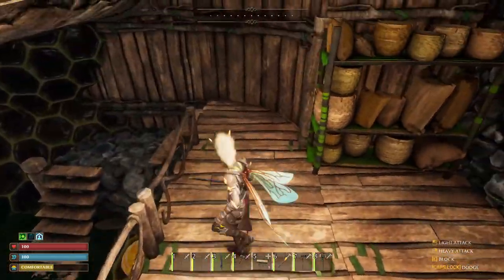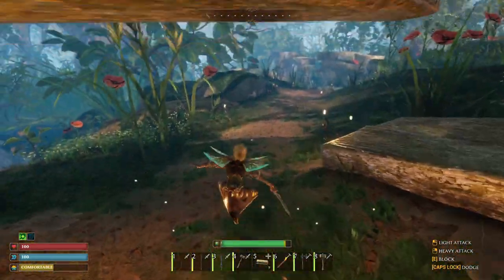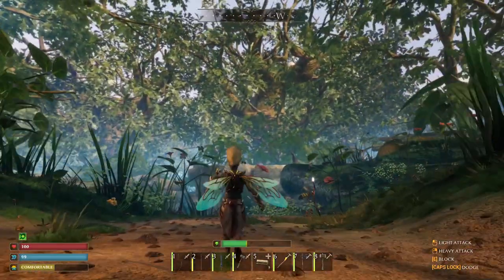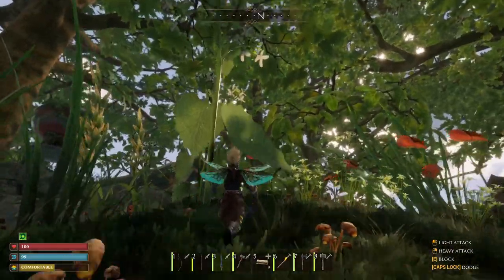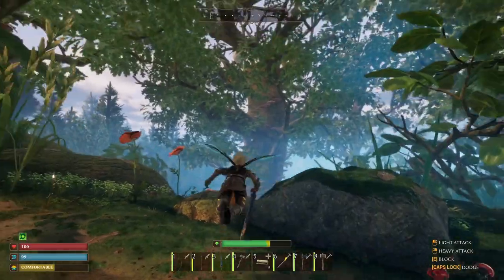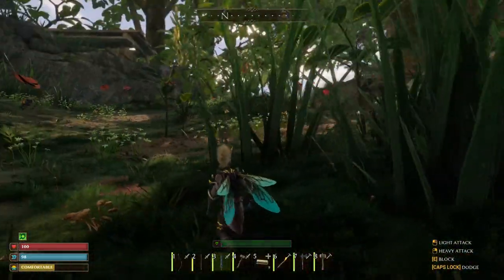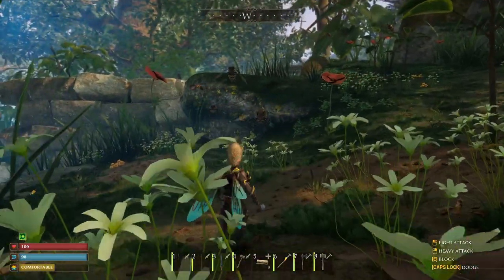Okay, so now we can glide - I don't know how. Oh it's a double tap on the space bar! Oh yes, look at that! Let's get up here. It uses your stamina, so... wow. Yeah, that is going to make it a lot nicer.